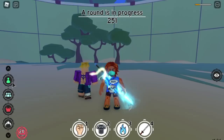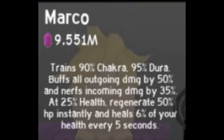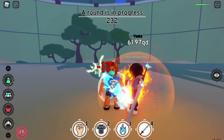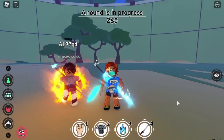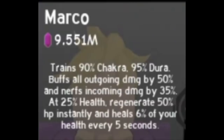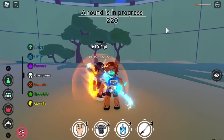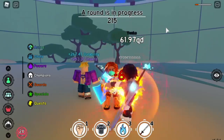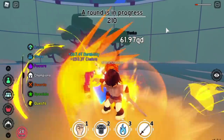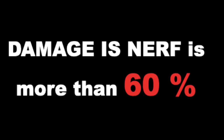Let's check if we get 15 or 16 HP regeneration every 5 seconds for Marco. It's 10 — so that's the first glitch bug; the developers should fix this. Next up, Marco's Defense: it says it nerfs incoming damage by 35%. Let's try a normal punch with Explosive Nova — 17 damage — and the Sun Fist — 87 damage. Nerfing 35% of 17 should give 11; for 87 it should be 56. After activating, it became 6 from 17, and 31 from 87. That's more than 60% nerf, not 35%. The developer should fix this.